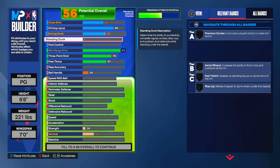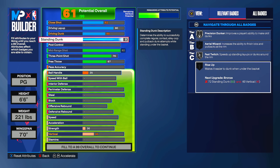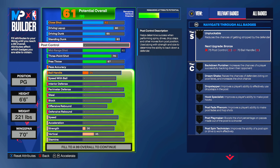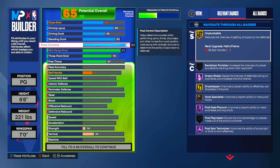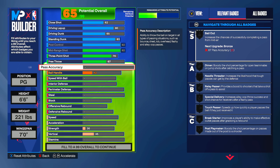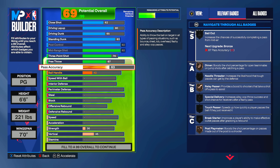Six foot six is amazing this season, and six eight is also good. We're going 83 standing dunk, giving us silver fast twitch and eventually silver rise up — standing dunks are amazing. We're going 92 post control because it's super cheap: from 62 to 65 overall we get hall of fame post pin technician, hall of fame post fade phenom, gold drop stepper, and gold unpluckable. Pass accuracy is set to 63 — this is a twos-specific build, though you can change it for threes or rec.